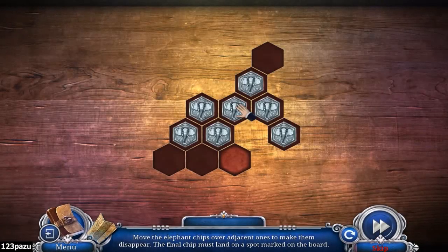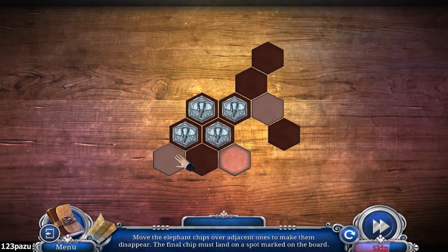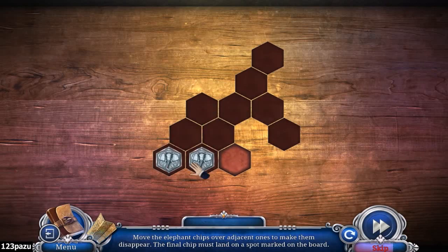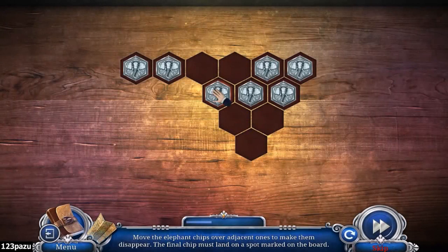Move the elephant chips over adjacent ones to make them disappear. The final chip must land on a spot marked on the board. Okay, so the final piece is right there - the bottom right. It's pretty easy. I think we have a level 2. The spot is right here.